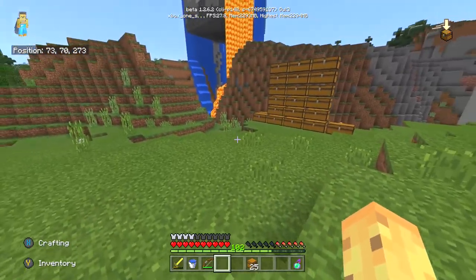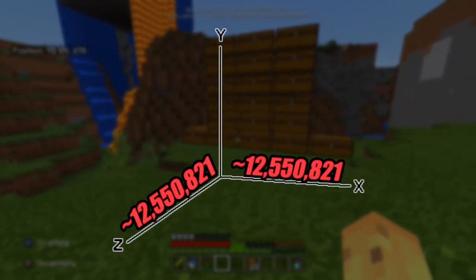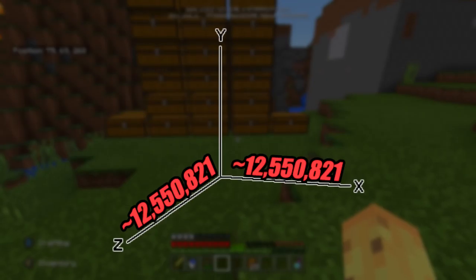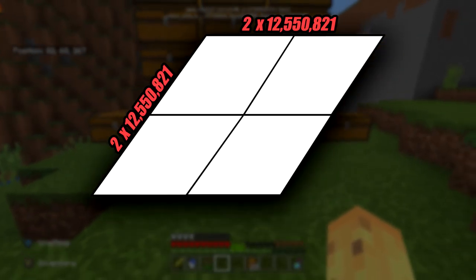We need to figure out just how big Minecraft Bedrock worlds actually are. You might be aware that the far lands spawn at about 12 million blocks in each direction, but the exact number is 12,500,821 blocks at plus or minus in that direction — that's for both the X and Z scale. If you multiply that by 2 and then do that in both directions, that gives you 25,001,642 blocks in both directions.